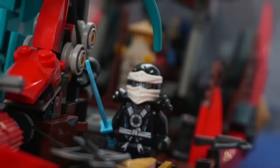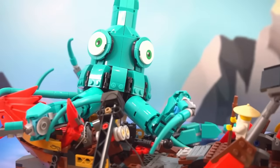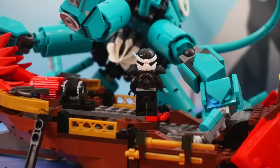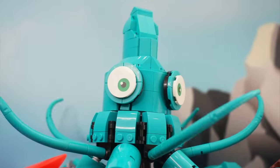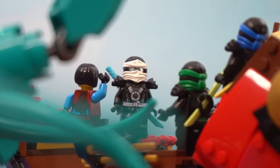The ninjas have no choice but to start fighting. They get out their katanas and start chopping the tentacles off. The mast from the ship falls off and the ninjas are stranded in the ocean. But Zane, the titanium ninja, jumps straight into its gaping mouth and freezes it from the inside out. Don't tell anyone, but Zane is the best ninja.